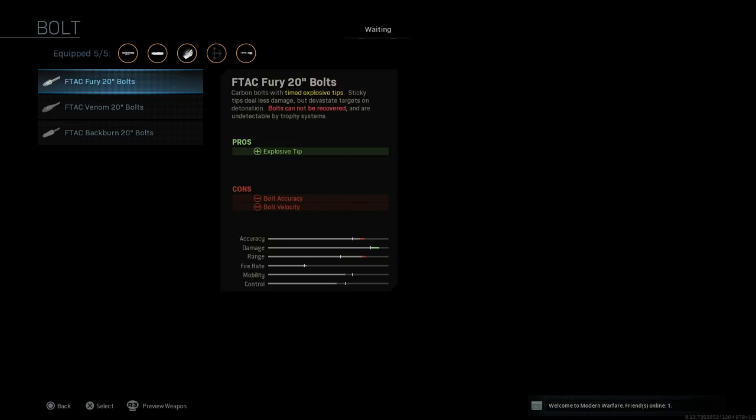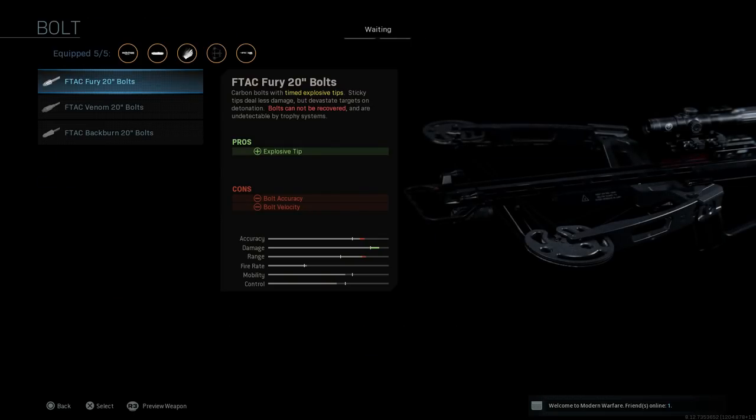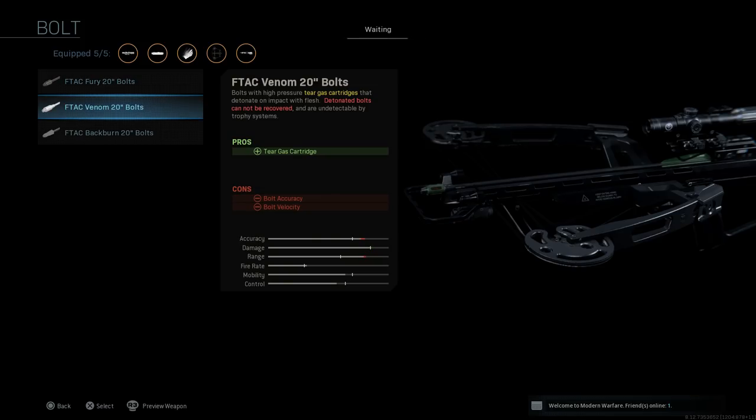For bolts, the base 20-inch bolt is recoverable — you can shoot it and go pick it up to recollect your ammo. The other three special bolts cannot be recovered. First is the F-TAC Fury 20-inch bolt, your explosive tip — a carbon bolt with timed explosive sticky tips that deal less damage but are devastating upon detonation after about three seconds. Cons are bolt velocity and bolt accuracy, and it's unlikely to be an instant kill unless at close range.